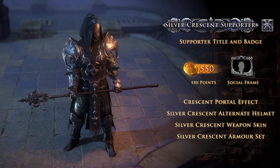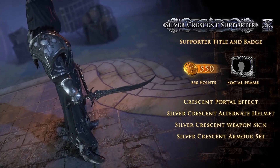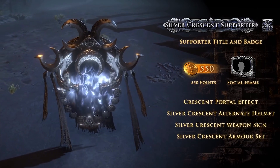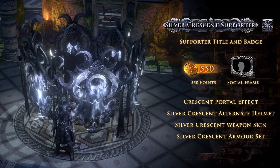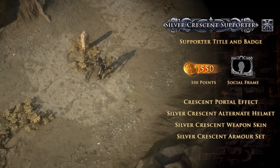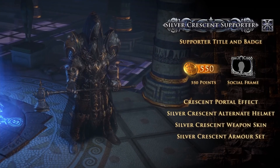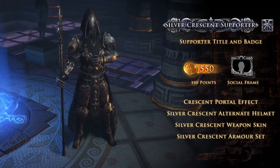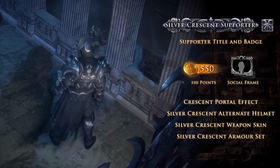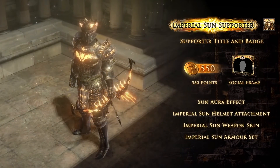Something else to consider about these packs is that, due to the amount of included contents, these are the highest value supporter packs currently in the store — probably the highest value ones we've ever gotten. The only other pack that's ever gotten close is Malice, and even then, the weapons included here blow Malice out of the water. A quick breakdown of Crescent at store prices: an armor is 420 points, an alt helm is around 132, the seven-form weapon ends up being around 400 points for both slots, a portal is 150, plus you get 550 points with the pack itself. This gives the set a theoretical store value of over 1,600 points — you'd be hard-pressed to find a better deal.